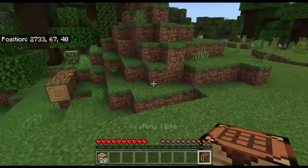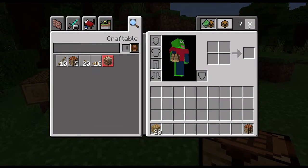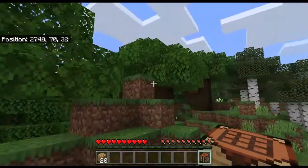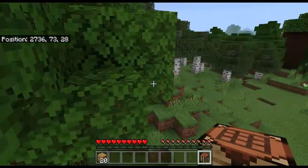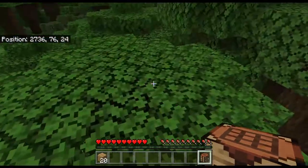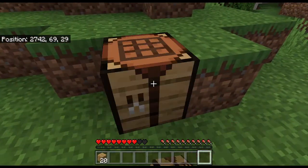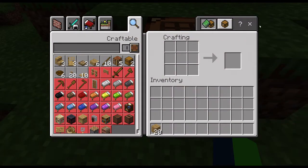A crafting table is something used to craft more items. The movement controls are WASD by the way. Place the crafting table somewhere — it doesn't matter where. If you interact with it by tapping on a phone, right-clicking on a computer, or clicking the right joystick on a console, you'll get a crafting screen which has more items that you can craft.